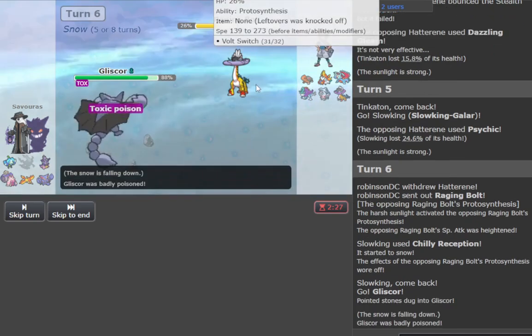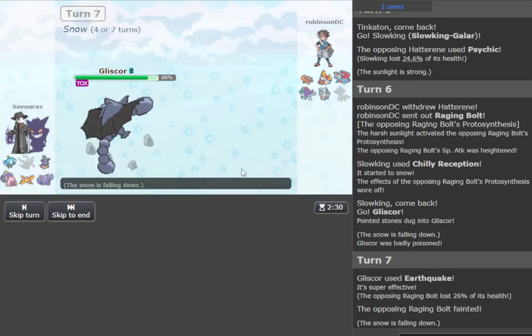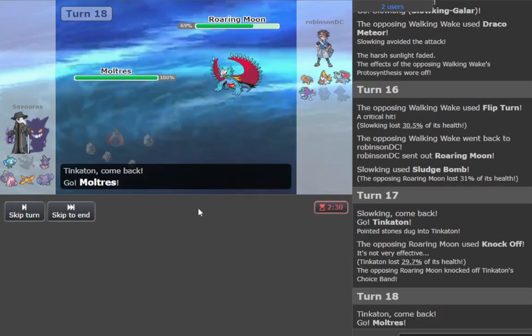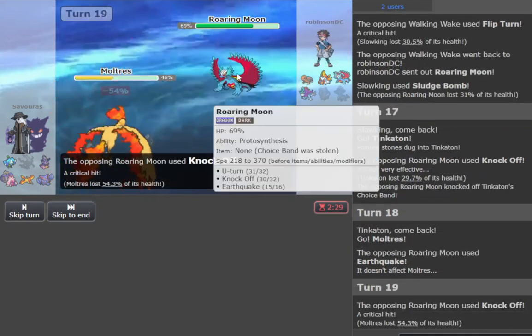Gliscor in this build is offensive in its EVs, so it has 252 speed, a lot of attack and HP investment, allowing you to outrun ground types — fast ground types like Great Tusk which can run Ice Spinner, Lando-Rouge, and also speed tying with Kyrem which was recently unbanned.